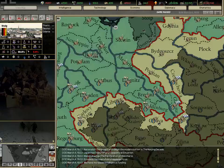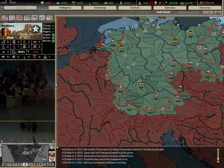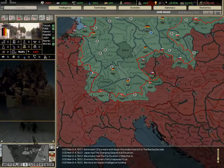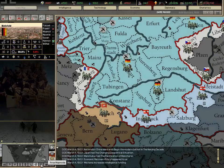This shows the supply map mode — how well your units are supplied. The better the infrastructure in your provinces, the better the supply will be. In partisan map mode it shows the chance of partisans appearing in a given area every month.